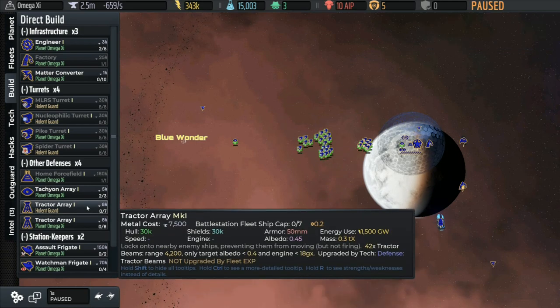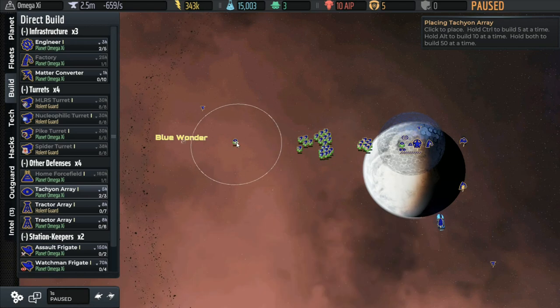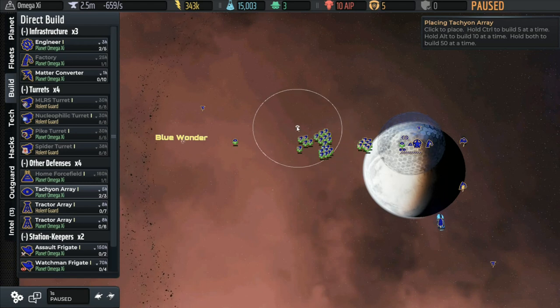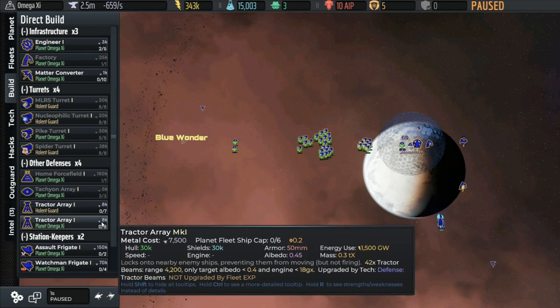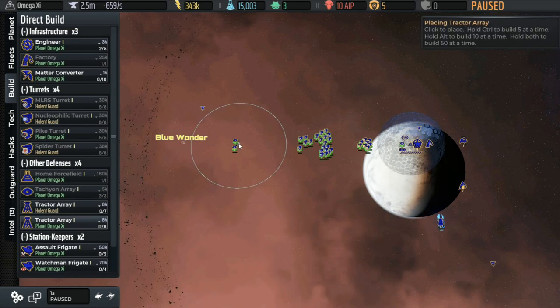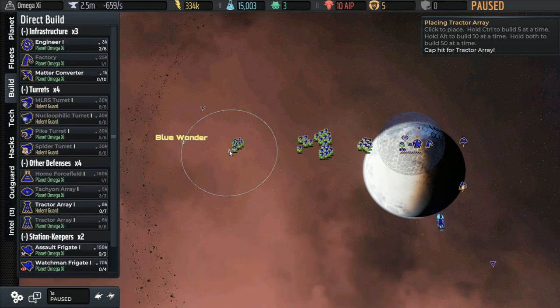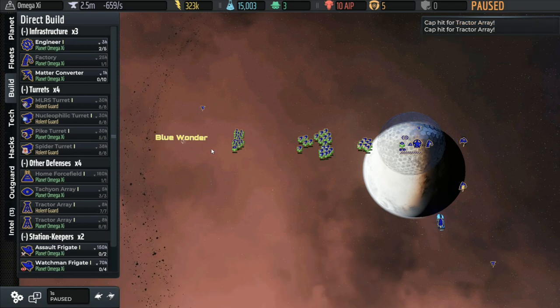For the third tachyon array — you could put it in the middle, but by the time they get down there you're pretty much going to have detected them anyway; they won't still be cloaked when they're firing. So I'm actually going to suggest putting the second one right up front as well, with just a backup one back near the command station. Then tractor arrays go in the same sort of placement, and we'll grab the ones from the battle station too.